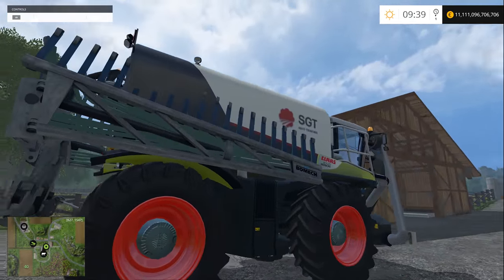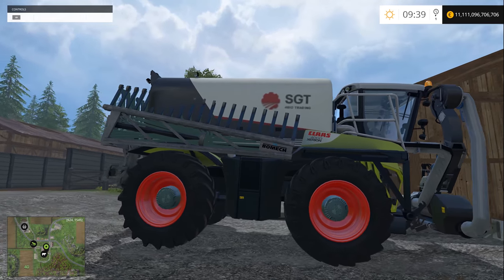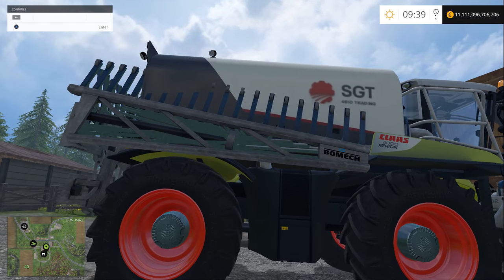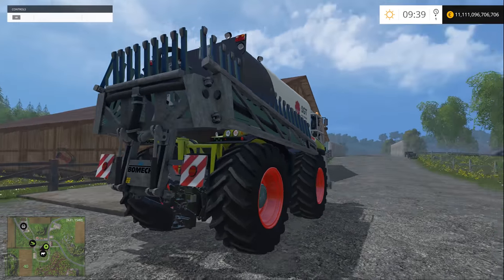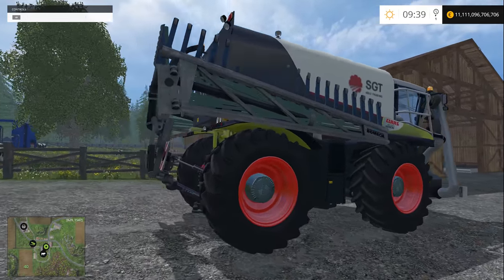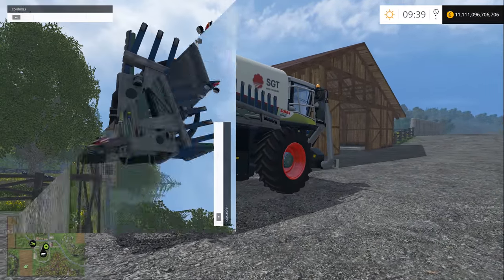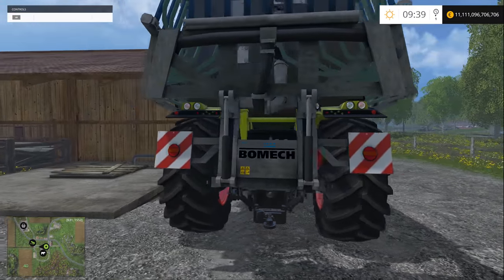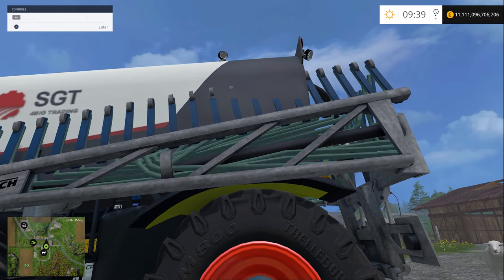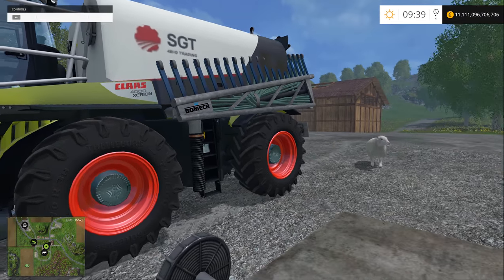It's got this tank which you can purchase separately for 54,000. It has 16,000 liters capacity. It doesn't come with the cultivator - you can purchase that separately. It has eight meter width and with it attached you can go up to 12 meters. It should also cultivate the ground. Although I really like this mod, the textures aren't very well done.